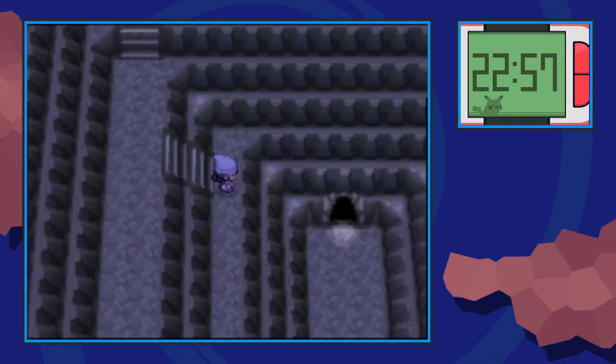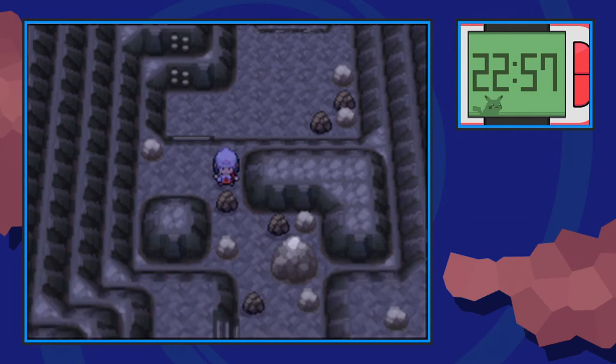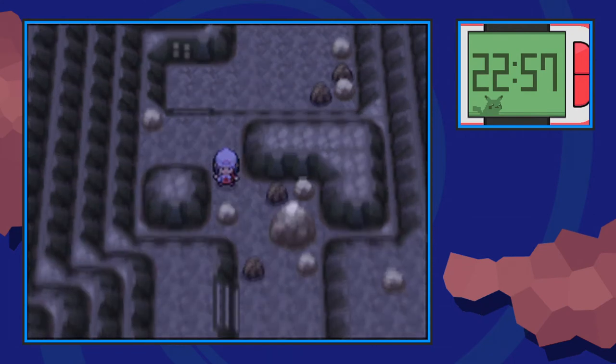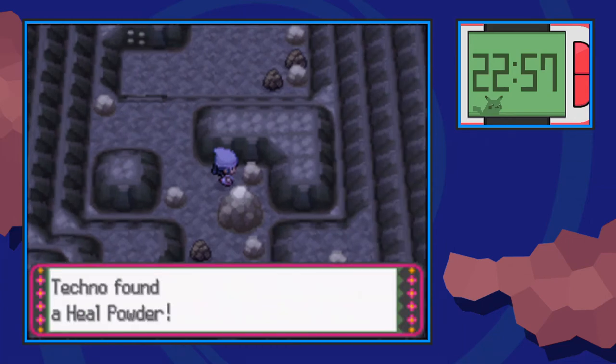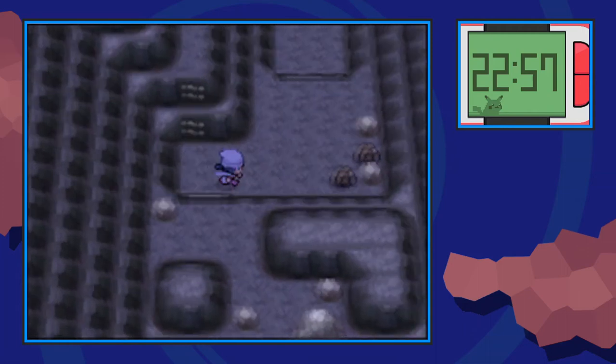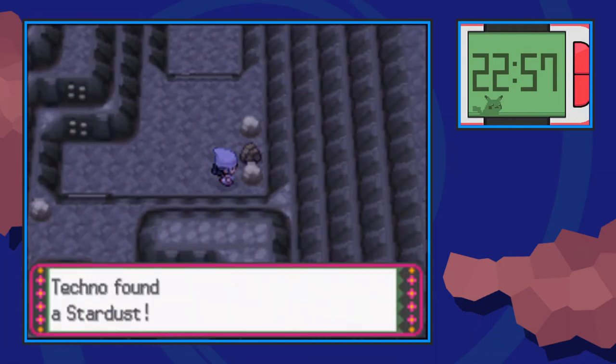We're going to go up downstairs and then Rock Climb once again. Go down a little bit and Rock Smash through this rock, then Rock Smash through that rock. Hidden on this boulder in the background is a Heal Powder. We're going to do pretty much the same thing to this set over here — Rock Smash through this rock, and on this boulder over here, you'll be able to find a Stardust.